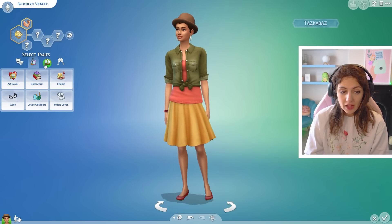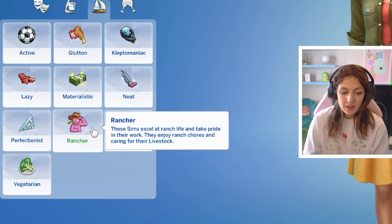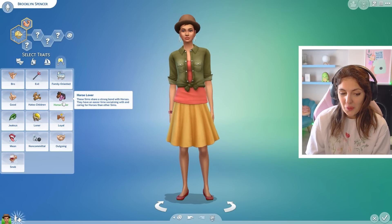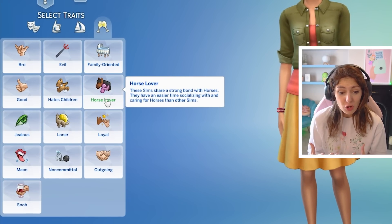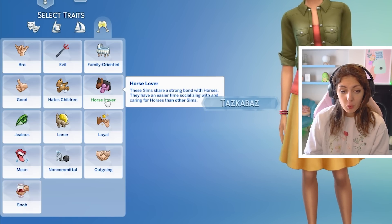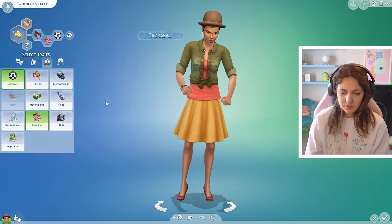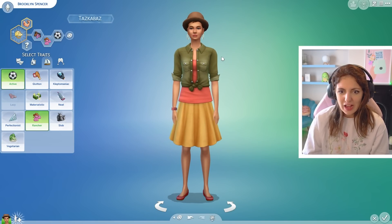Not only do we have new aspirations, but we've also got two new traits. The first is Rancher — these sims excel at ranch life, take pride in their work, enjoy ranch chores, and caring for their livestock. We've also got Horse Lover — similar to Cats and Dogs where you can have Cat Lover or Dog Lover, these sims share a strong bond with horses and have an easier time socializing with and caring for them. We're going to use both traits, and let's also make Brooklyn active since riding horses takes a lot out of you.